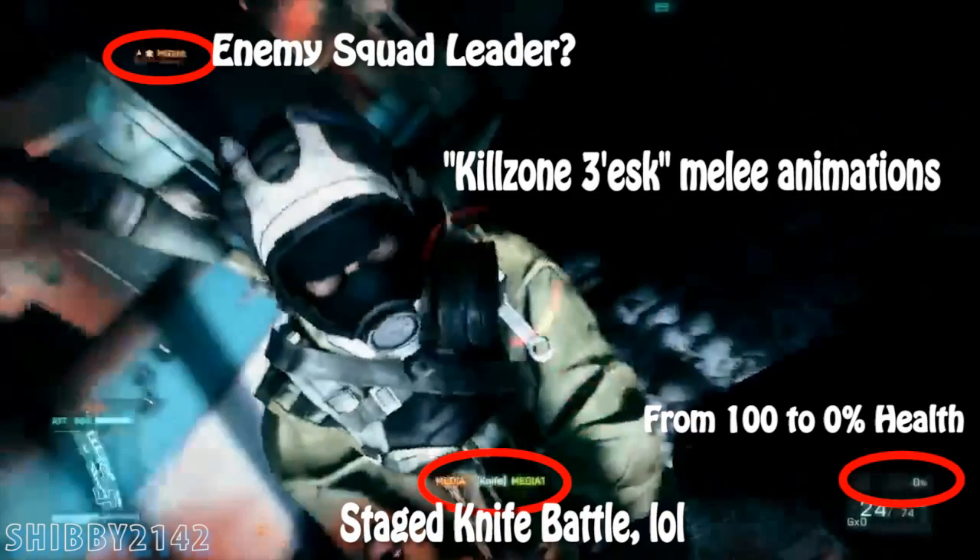In the next clip I noticed that star icon again — not sure if this is an enemy squad leader. I noticed Killzone 3-esque melee animations; not sure if that'll be a different button than the knife or if the knife will be a separate weapon. This was a staged knife battle — the player names were Media, Knife, and Media 1, so I got a laugh out of that. The player health guess seems correct because the player went from 100 to 0% and got knifed.